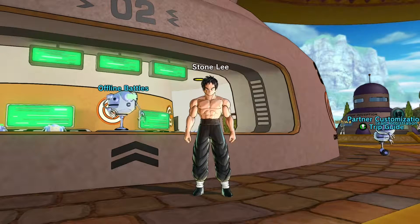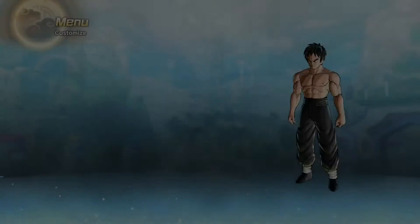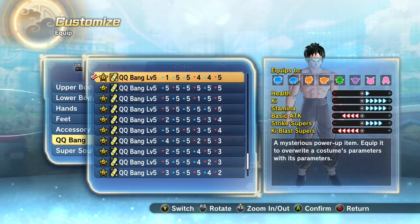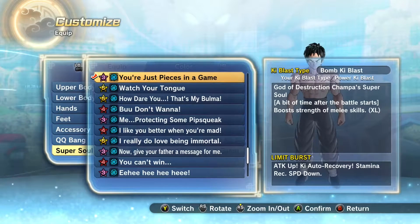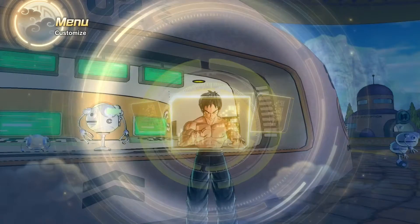We got a combo suggested by Tecna SSJ, or Tecna Super Saiyan — pretty cool username. For the outfit, we're going to be wearing Stone Lee's regular outfit. Here's the QQ Bang, which I don't even remember how I made, but it's pretty good. We got plus 4 in Strike Supers, plus 5 in Ki and Stamina, and plus 1 in Health, so Mel doesn't take a big hit. We're going to be using the Z-Soul 'You're just a piece in this game' because we're going full-on damage. It's an XL boost in melee skills.